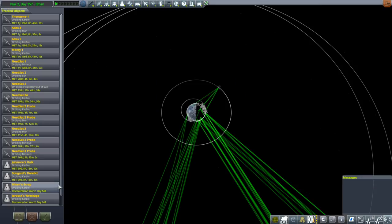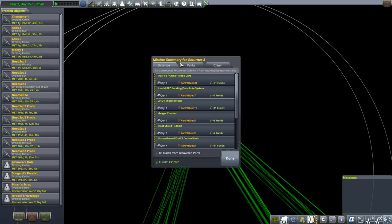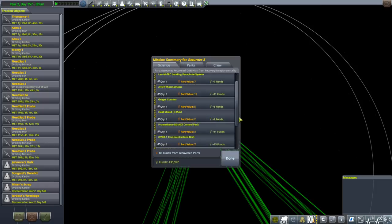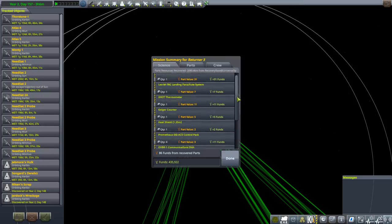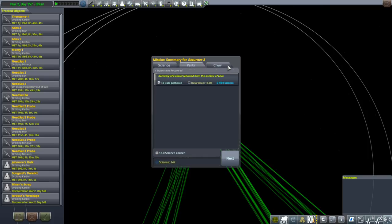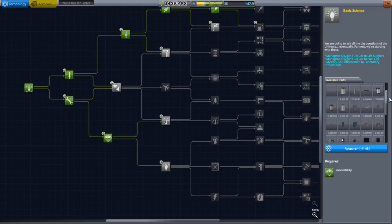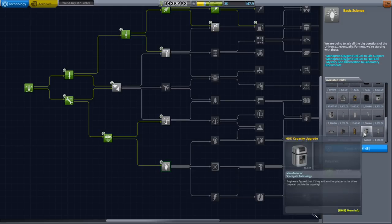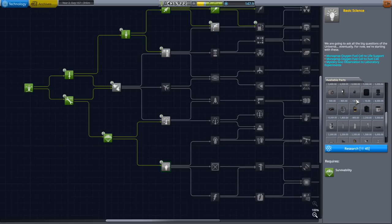Returner 3 - recover. All right. Only 86 funds recovered - I can't see the percentage because that recovery base is so big. We didn't get a whole lot back, that's a shame. 18 science though. The recovery of a vessel returned from the surface of the moon. Good times. 147.9 science - surely we can put that to some use. Better solar panels would be nice if not too expensive.